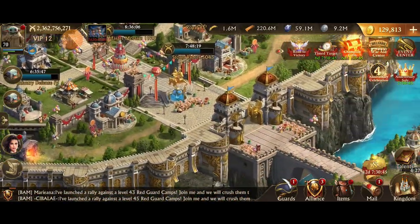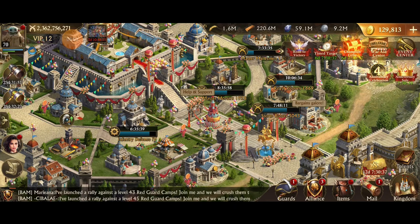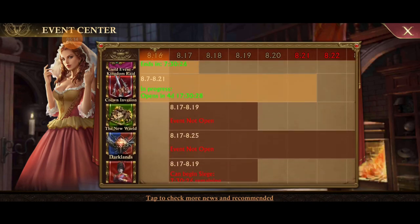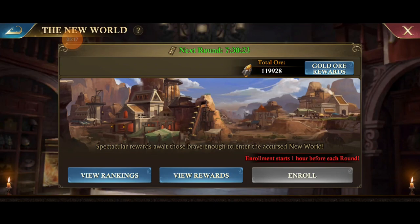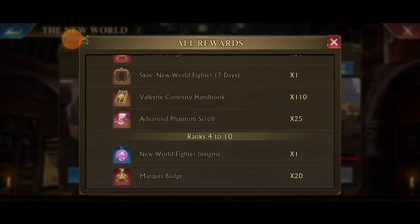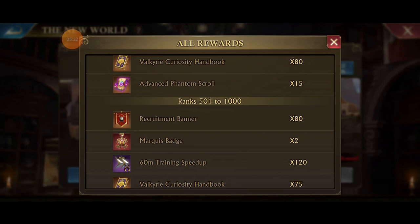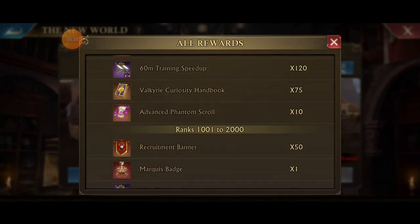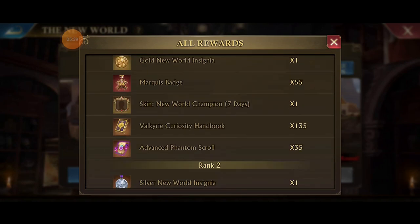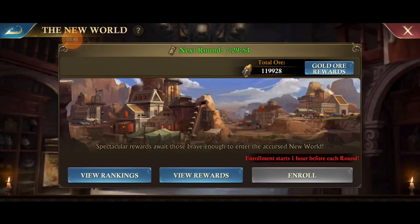They changed the decorations inside the game. One patch note mentioned they optimized the underworld gates, new world, and ultimate alliance campaign — we'll have to wait to see those changes. Interestingly, there are now Valkyrie curiosities in the new world instead of Kingmaker ones, which makes sense since Valkyrie is one tier below the new High Seas. So joining new worlds is worth it even for the Valkyrie curiosity handbooks.